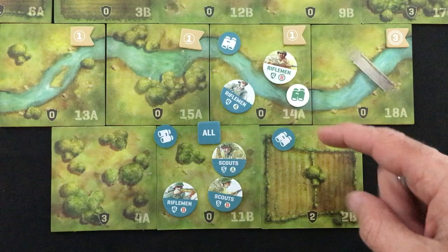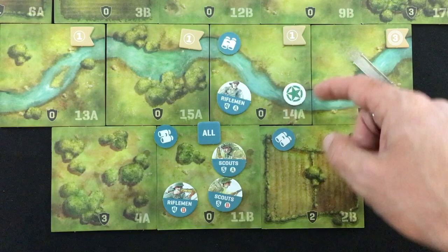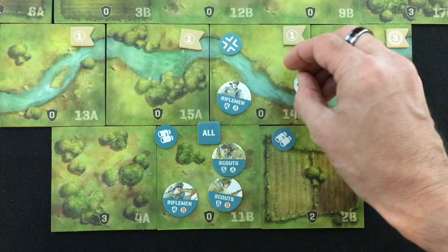In the rules as printed in the rulebook, if an enemy unit is in a space, you cannot take the control action — you'd be in a stalemate until one defeats the other. But if a rifleman is on an objective without an enemy unit, even if the enemy controls it, their control action will still give them control and take away control from the enemy.